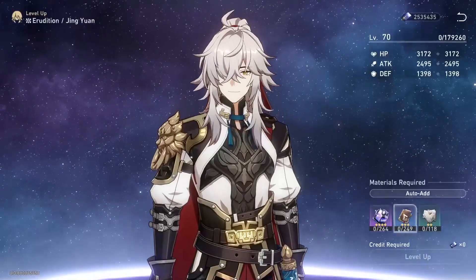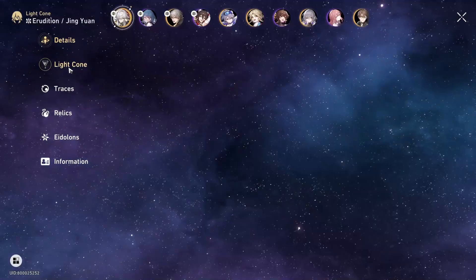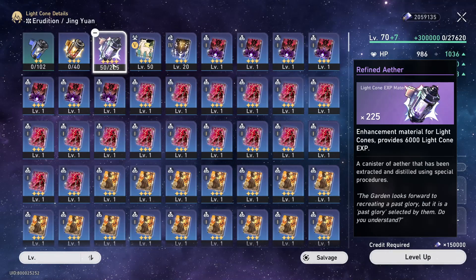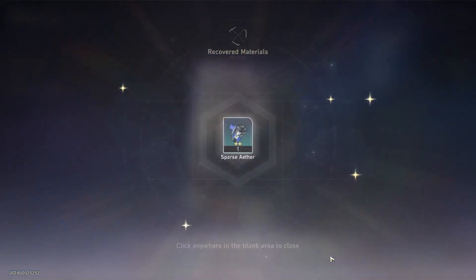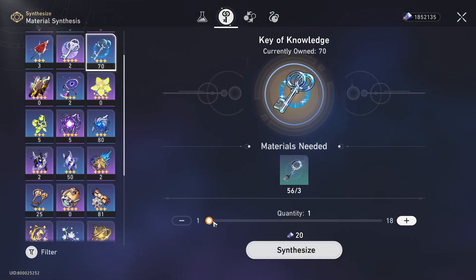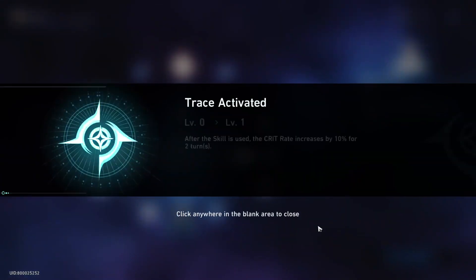For world bosses, we unlock the second-to-last tier — the last one I assume unlocks at Trailblazer level 65. I have no run data yet, but based on the previous tier giving two to three drops, my assumption is three to five boss drops per kill, maybe three to four. I also assume we're going to get a guaranteed two five-star relics — either the cowboy hat or the white and purple one — though I'm not 100% sure on that.